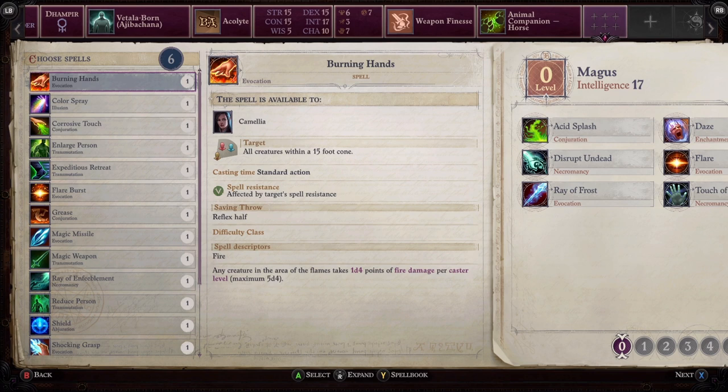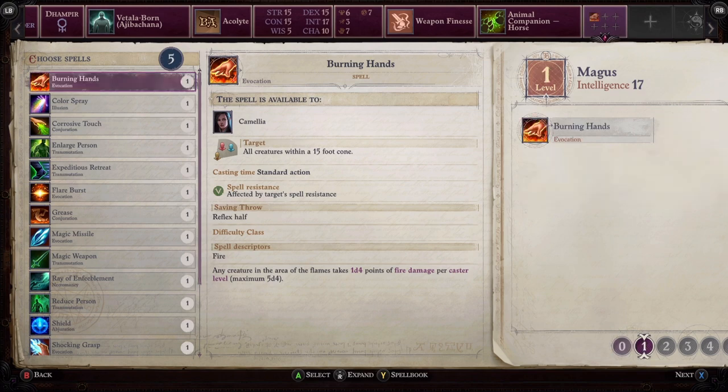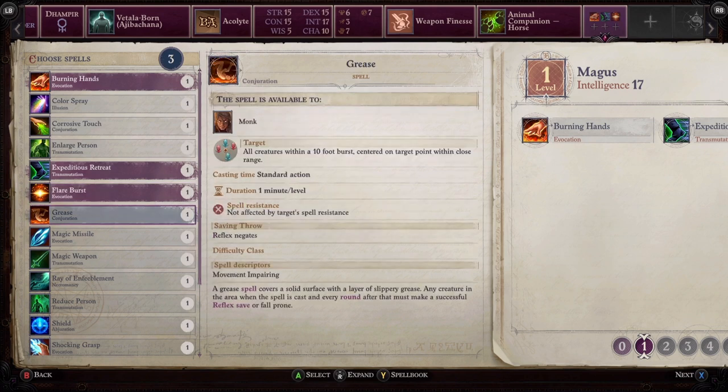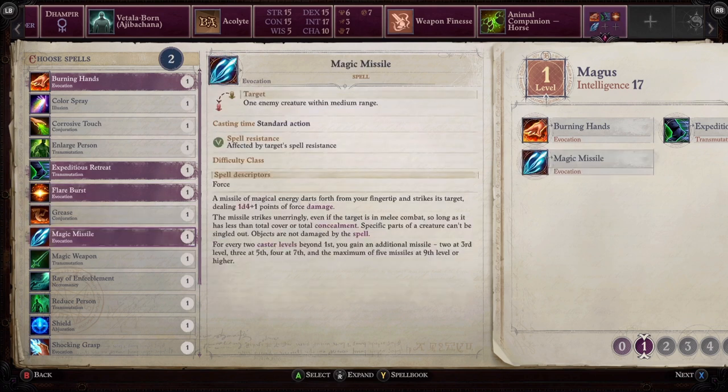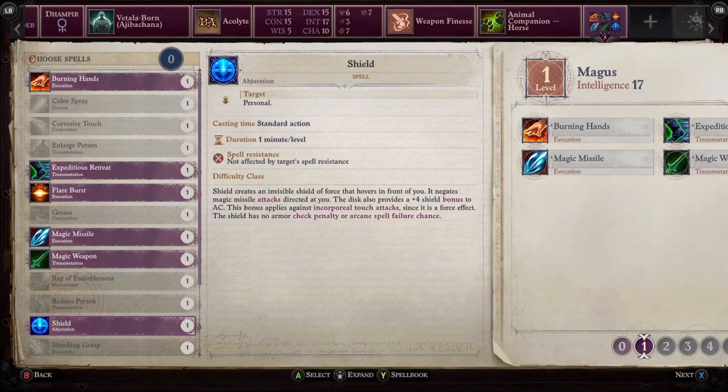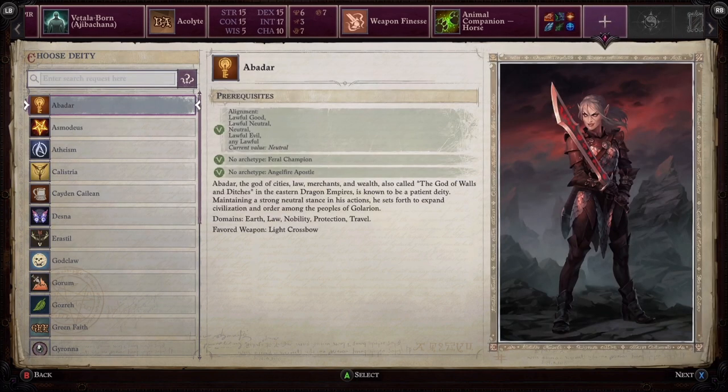Next up you get to choose your spells. Burning Hands is a really good one to pick off the bat as it's an area-of-effect attack — you attack anyone within a 15-foot cone. After that I would choose Expeditious Retreat, which is quite useful. Flare Burst is very useful. Magic Missiles is probably the most powerful spell you can get early on. Magic Weapon is great for boosting your own weapon, and Shield could also be very useful.